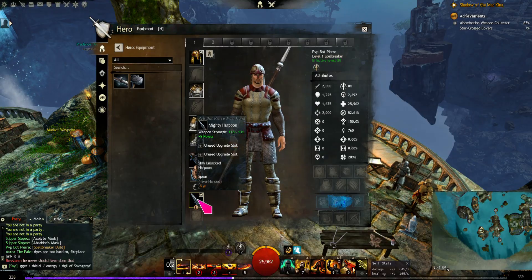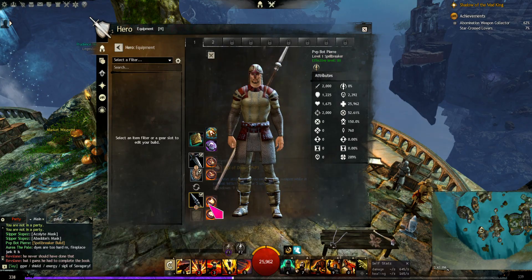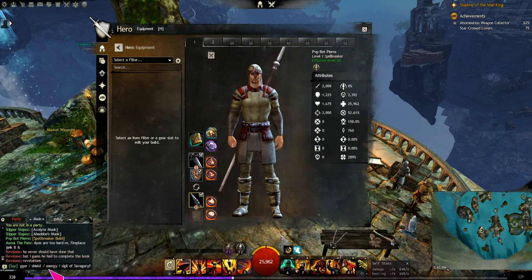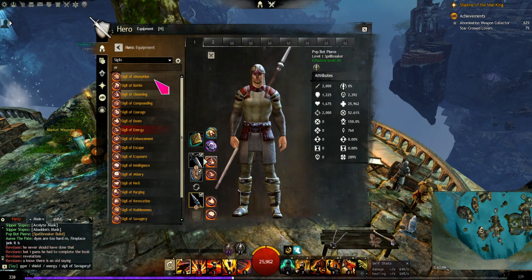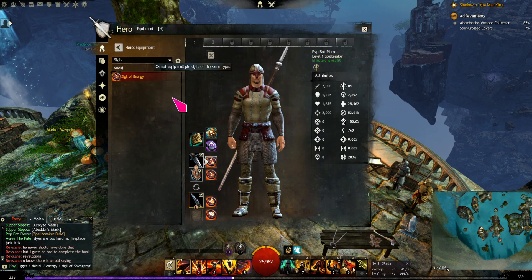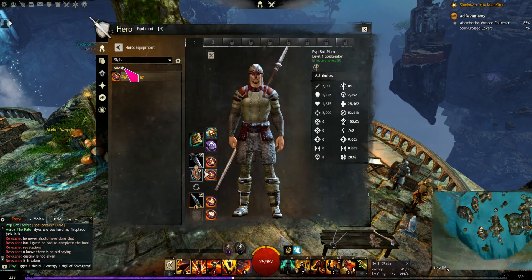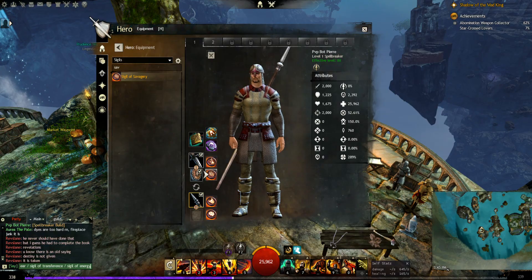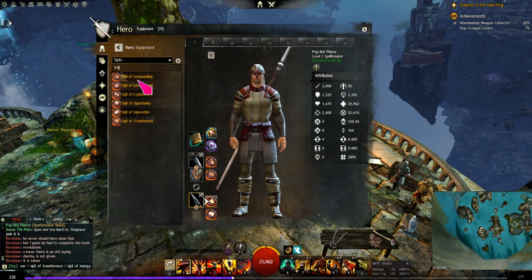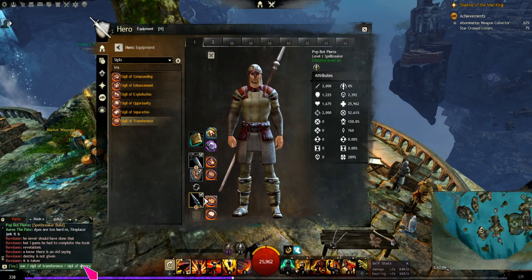I was able to bring the spear and place it there. Back to the PvP equipment: the dagger should have an Energy sigil, the shield a Sigil of Savagery, and the spear will have a Sigil of Transference and Energy.